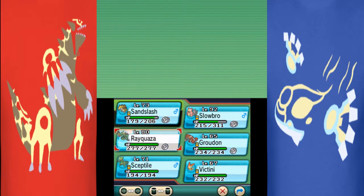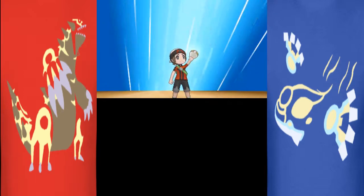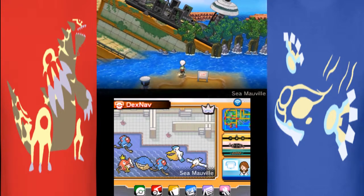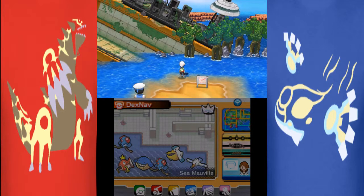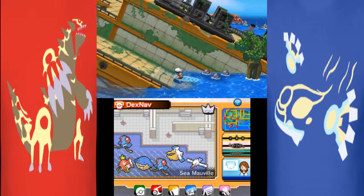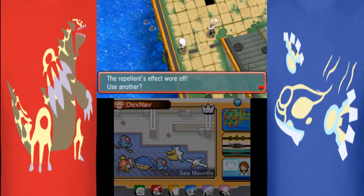Alright, now that we're here, we're gonna go to the Sea of Mauville. I think you gotta go from Mauville to Slateport for this — but first I'll show you how to get Spiritomb. Fly to the Sea of Mauville. If you haven't gotten there, you can surf west — or east of Dewford. And you don't get there.